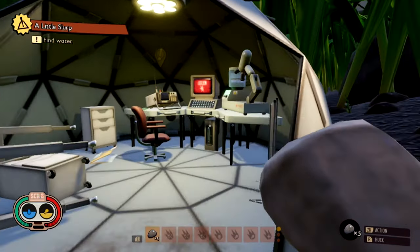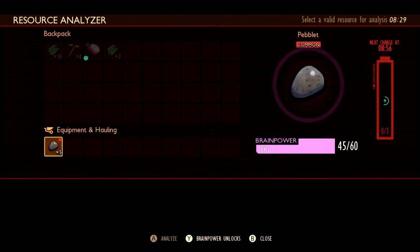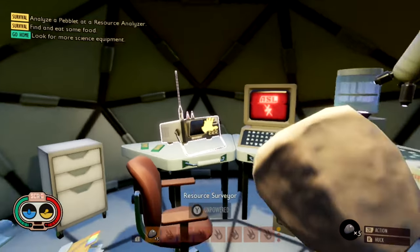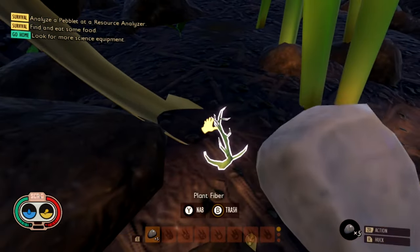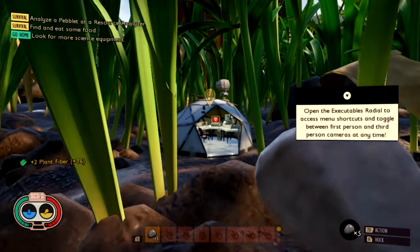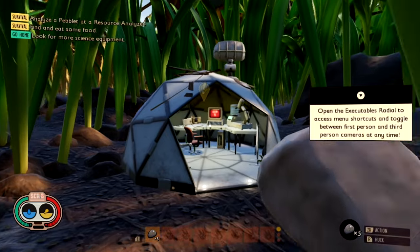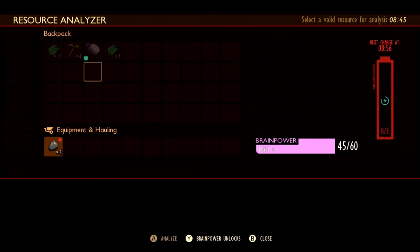Analyze a peblet. I didn't analyze the one thing I needed to, which is the peblet. Now I gotta wait nine minutes. 20 seconds? Find and eat some food. So I'm following the directions that it's saying in the top left corner: analyze a peblet at a resource analyzer, find and eat some food, look for more science equipment. We're almost recharged — about 10 seconds left and I can analyze this bad boy and get some more brain power.